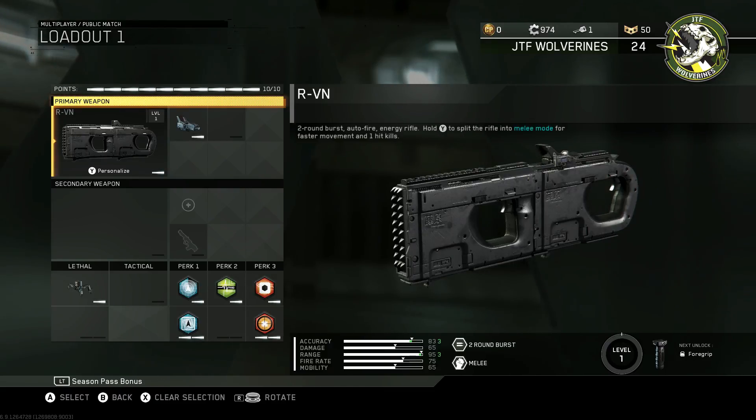So I had 10 crypto keys and I just threw them in the black market, got nothing, and then got 10 more. I'll just do another common supply drop — and boom, I actually got the gun in a common supply drop, my second one. So pretty stoked about that.